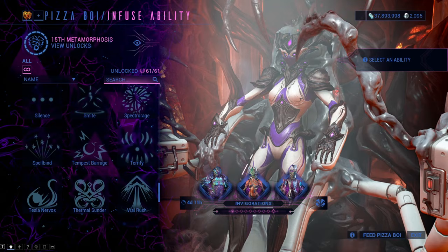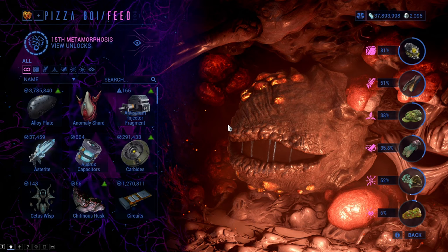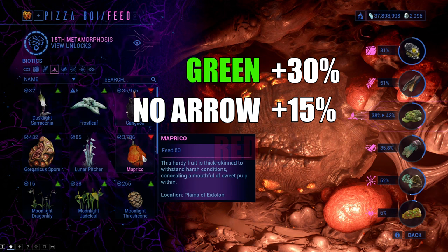Now that you are seated in the chair, the first thing you will need to do is feed the Helminth, which you can do by clicking 'Feed Helminth' in the bottom right corner. On the right side you will see six kinds of materials it needs, and on the left side you will see what you can feed him. If you click on the biotics icon on the right side, you will see what you can feed him on the left. The green arrow usually means 30 percentage points up, no arrow means 15 percentage points up, and the red arrow usually means 3 percentage points up.